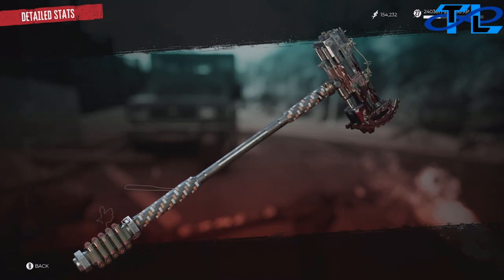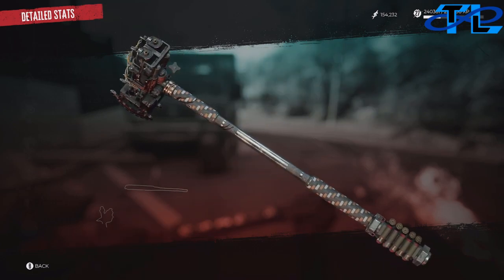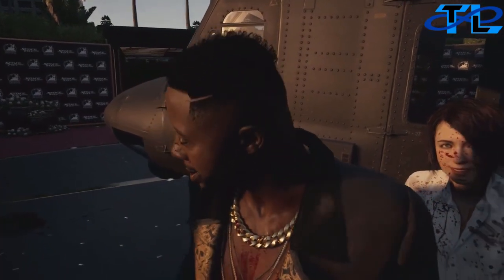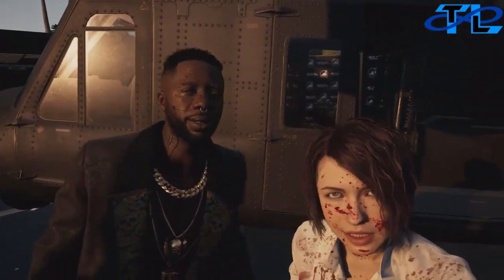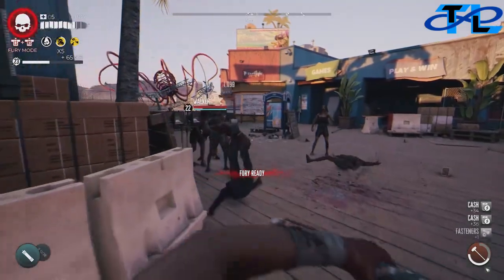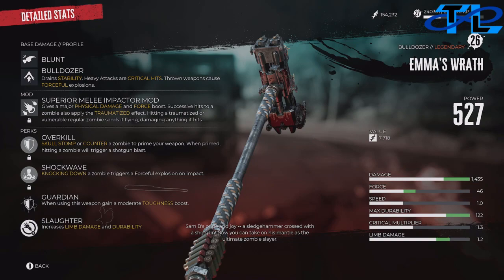Next is Emma's Wrath sledgehammer — it's Sam B's sledgehammer that he uses throughout the game. For this one, literally all you have to do is beat story mode. If you haven't gone for the other ones and you've beaten the story mode, you'll get the legendary weapon achievement just from beating the game. It's one of the greatest legendary weapons and absolutely amazing.